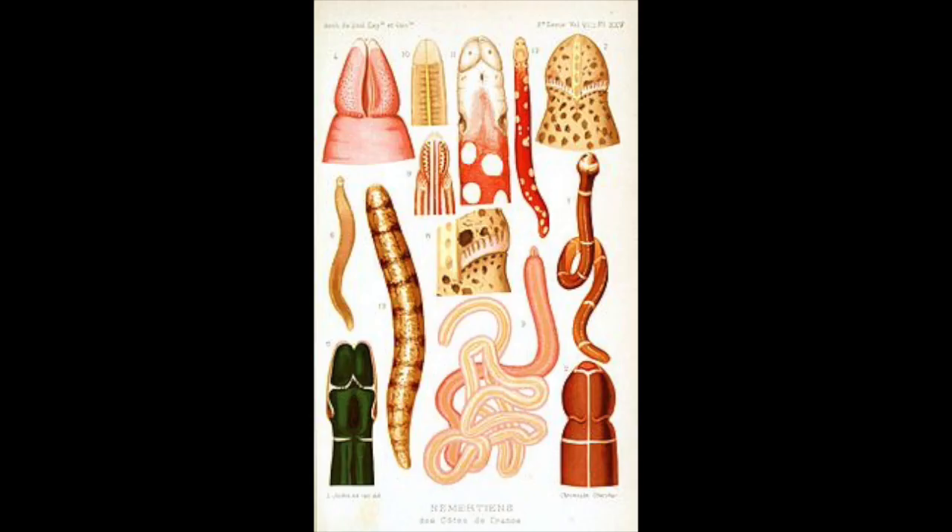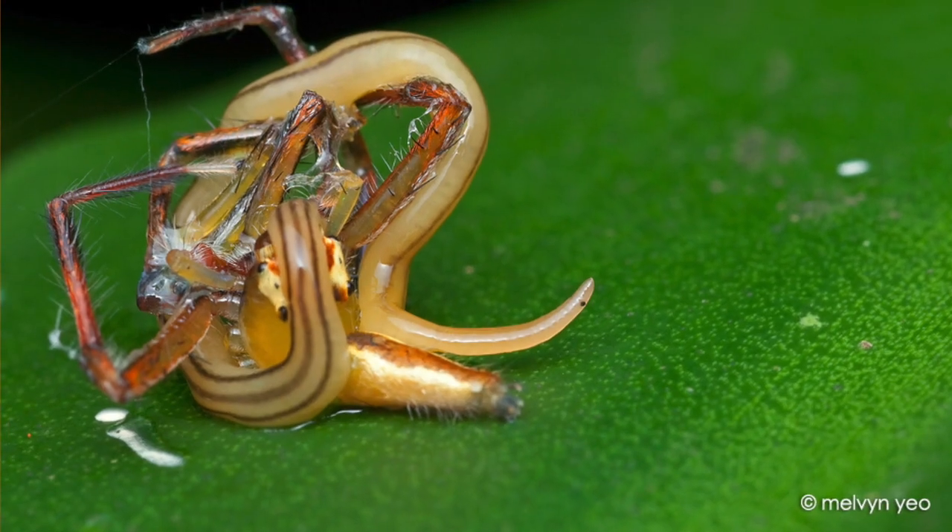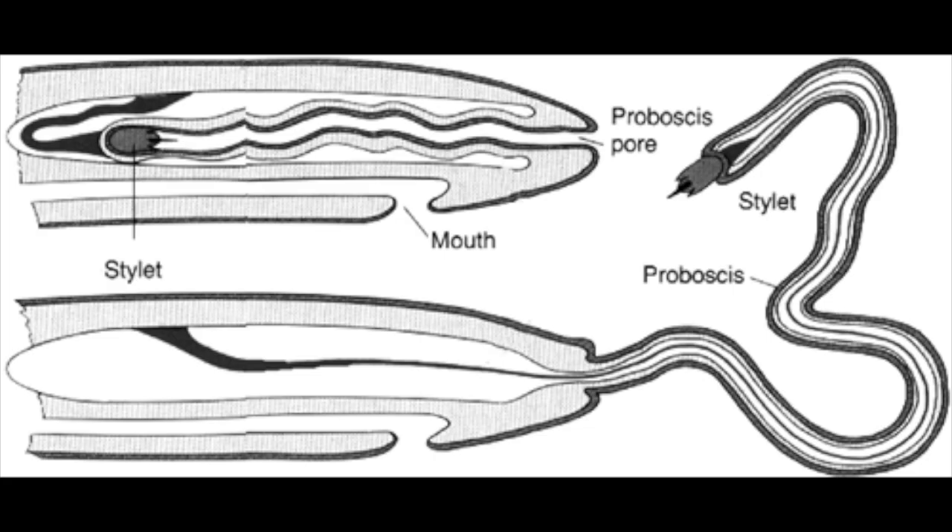If you're looking for the realest phylum in the game, keep Nemertea — bilaterally symmetrical, flattened worms originated before Pangea. While your segmented earthworms are busy eating dirt, these unsegmented worms will put prey in the low to hurt. Using their extendable tubular proboscis with explosive force, they can grasp prey or fight off enemies that are much worse.